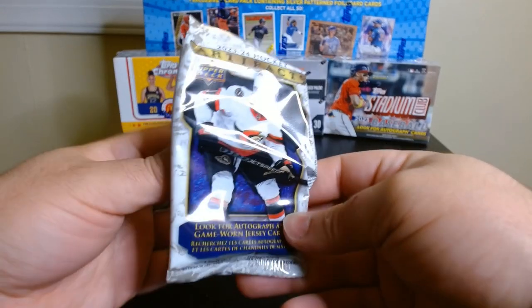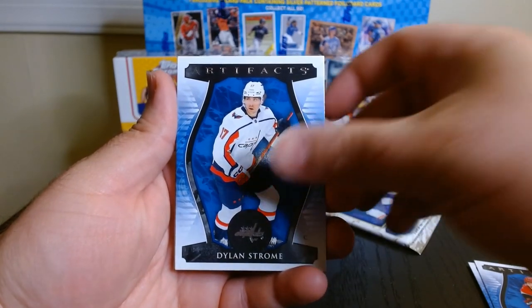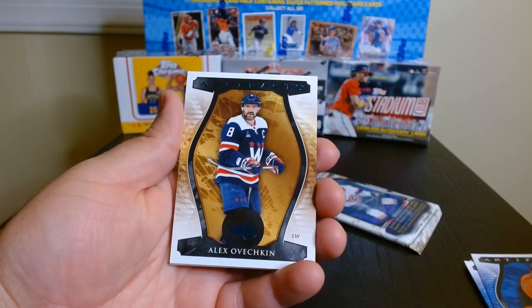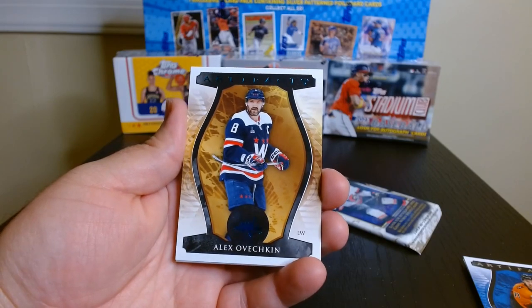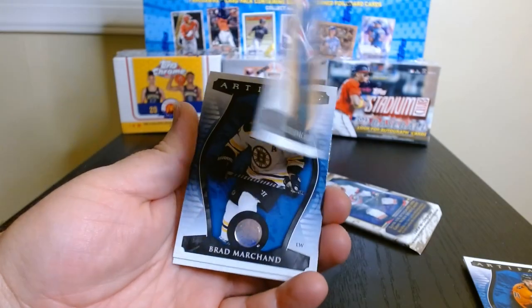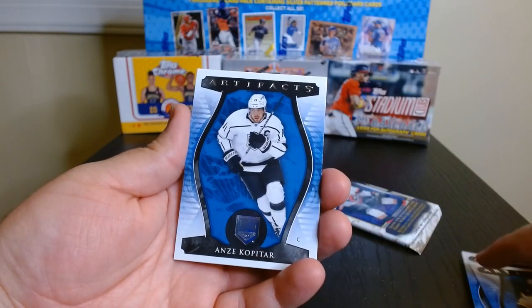Let's go with the second pack. Alright — oh, I think we may have got a rookie and I didn't notice. I don't think we got any in that other pack. And oh — oh, V-O-V-O-V — Alex Ovechkin on the teal parallel! Oh, and this one has a brown or copper background, not blue like the other ones — so that's interesting. Always good to get any superstars. Brandt Marchandi and Kopitar.